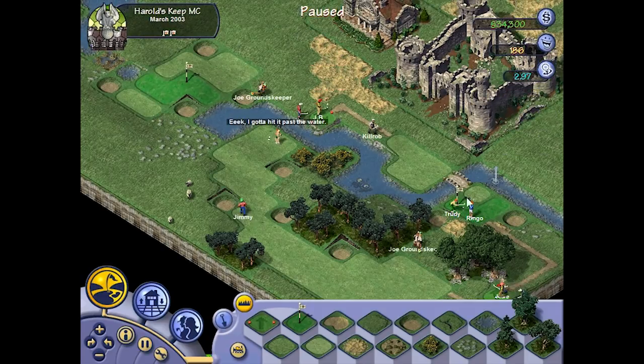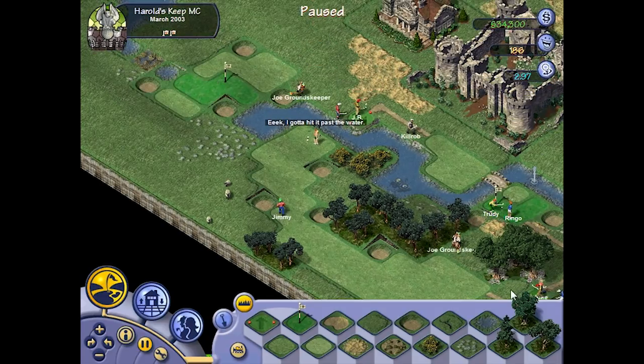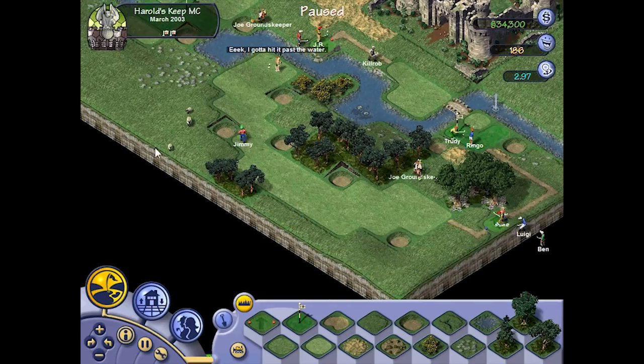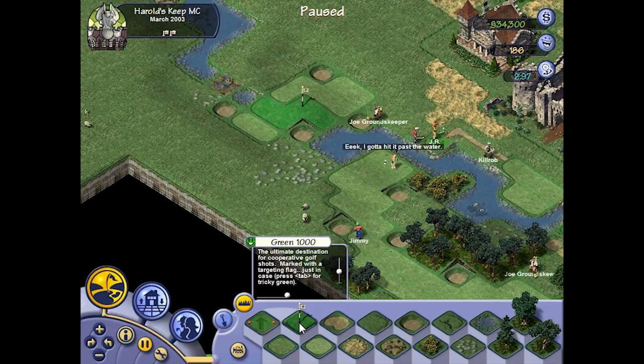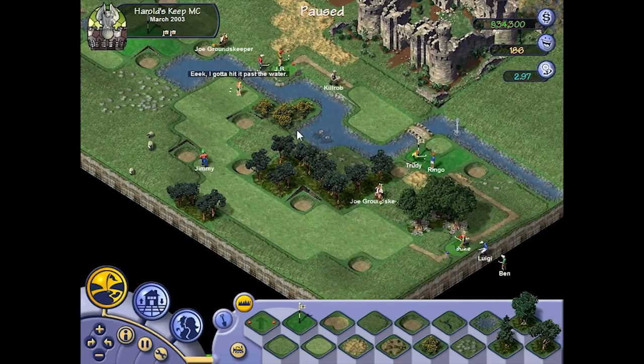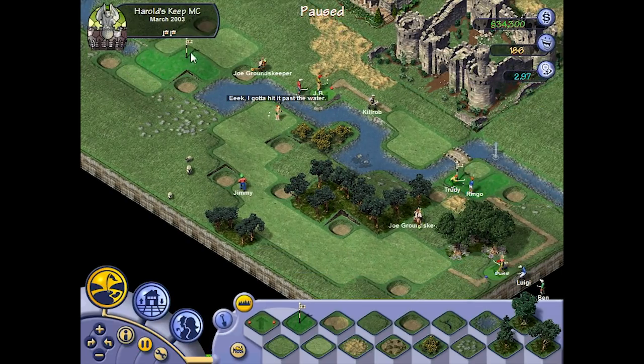There are pot bunkers everywhere. The second hole is a nice little dogleg — will probably become a par 4 in future when people start hitting it further. It's a good birdie chance, a short par 5 right now with loads of runoff areas around the green. I think there was also the option to have firm greens. This is also a really, really nice hole.